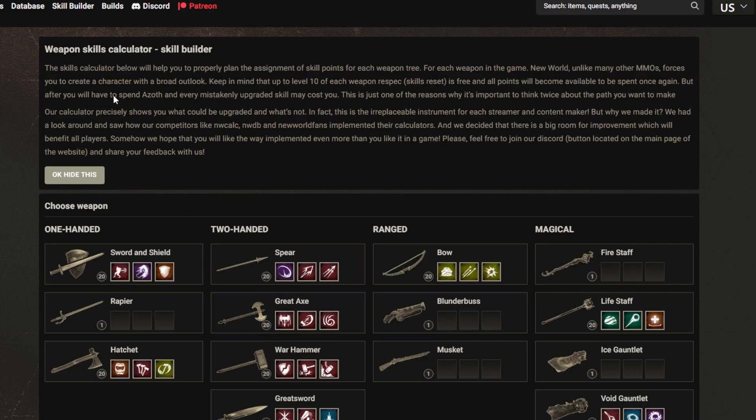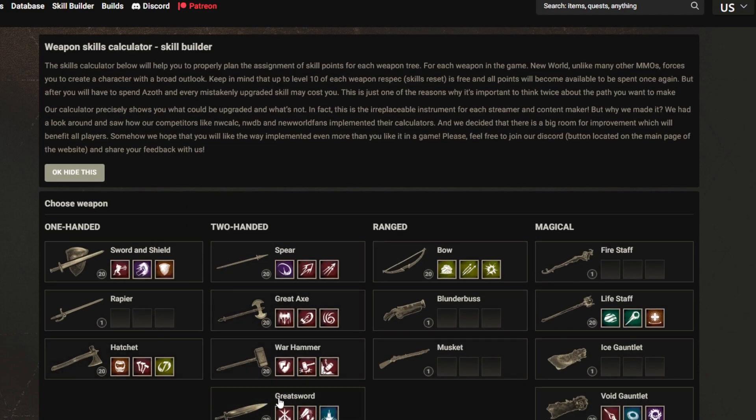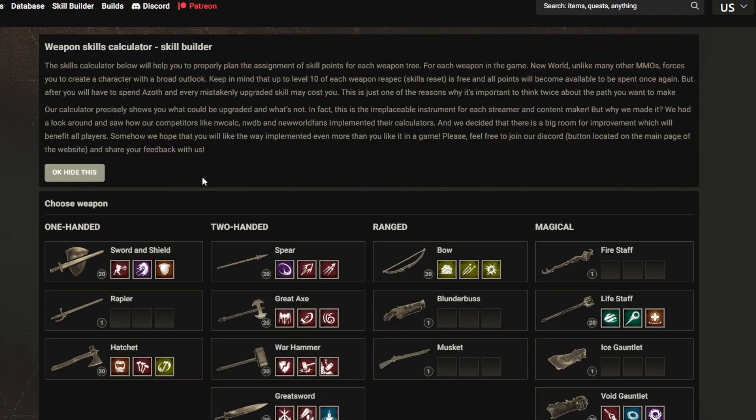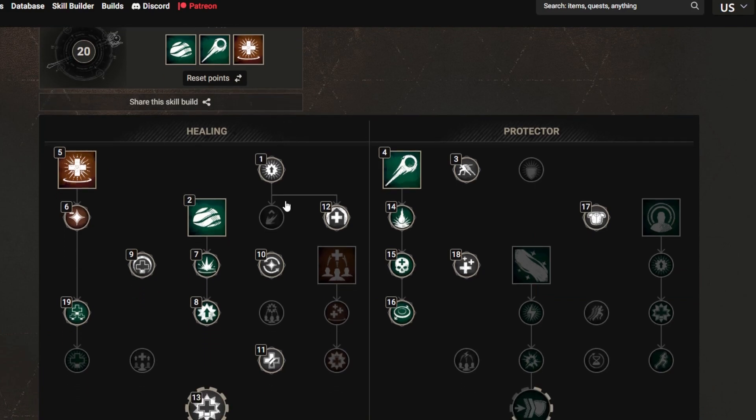So yeah — hatchet, greatsword, bow — you can combine these three in any way you want, or use all three of them. You can just use hatchet and greatsword, and when you have to travel for longer distances you put your bow in with these two passives for the extra movement speed.